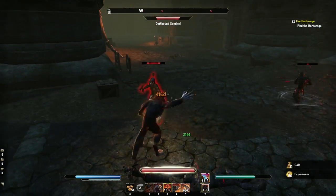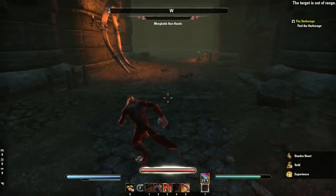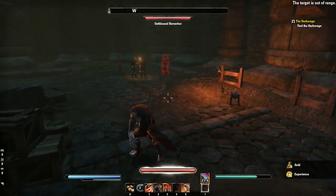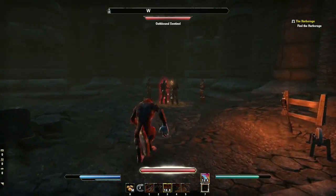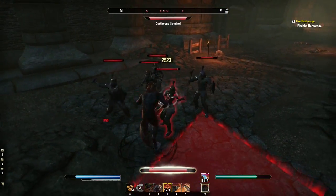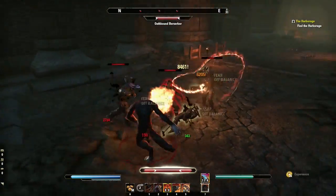The number 2 key is that fear attack, which also doubles as your weapon damage buff. So I like to open up with my heal and then jump in and fear them. There we go — they're all feared and taking extra damage.